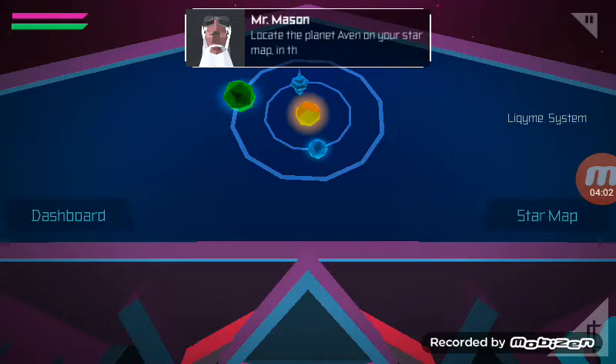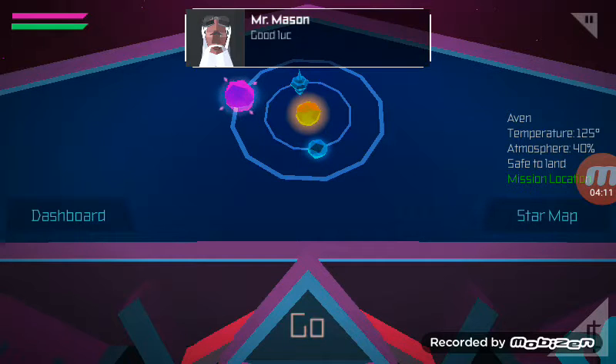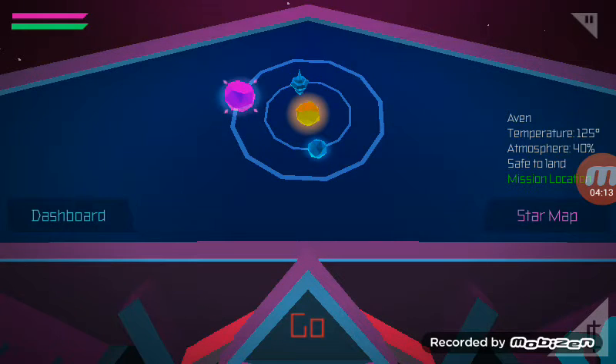Locate the planet Avon on your star map in the Liquamy system. It's highlighted in green. Once you land, Kit Kat will help you out with the scans. Good luck.